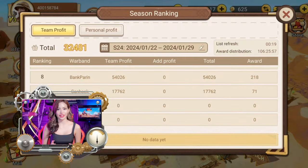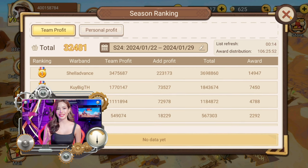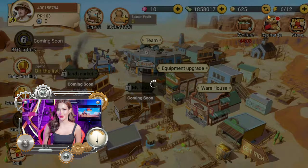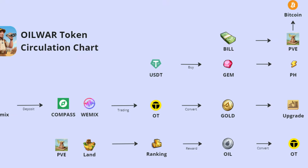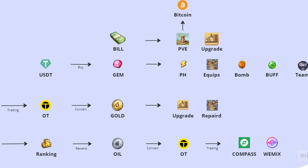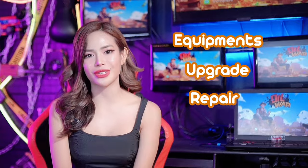Here in Oil Wars, you can earn oil tokens mainly by ranking on the leaderboard, and then exchange them into WOT tokens. WOT tokens can be exchanged into Wemix and then into other cryptocurrency, or you can also convert them into gold coins to use in-game for things like equipment upgrades, repairs, and other utilities.